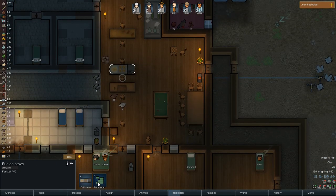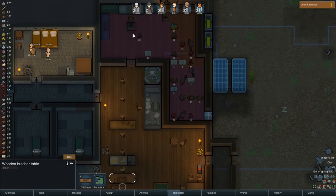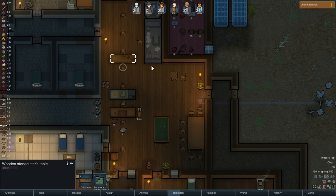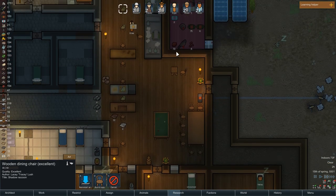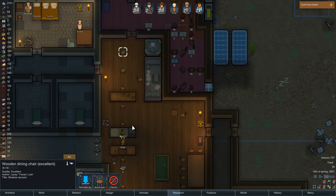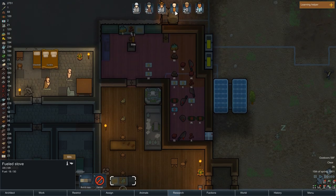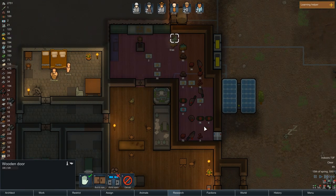Let's go ahead and dismantle the old stove — deconstruct this and the butcher's table too. After this is done we can deconstruct that. The stonecutter's table we can move but right now it's fine where it is. This butcher's table is powered, right? Oh yeah — she's cooking in both locations. She's the only one up and she's doing her business. That is much faster — I'm gonna set that old one to deconstruct as well. We can do fine meals now too.